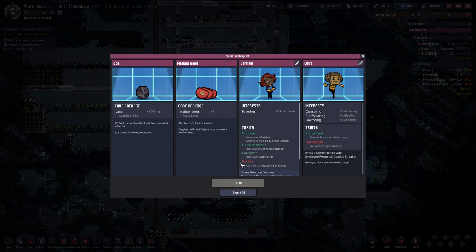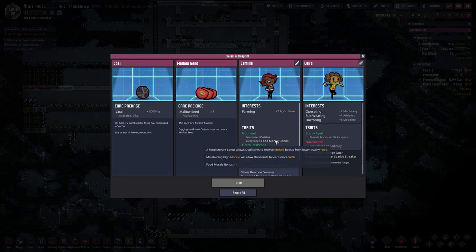We are doing pretty good on the oxygen front, so I'm happy about that. Let's see what we get on the old printing pod here. No dupe that we can use, although Camilla is pretty tempting. The only bad thing is she can't do attacking errands, but every other one I think can. She's a caregiver — good at medicine, increased germ resistance, and increased cuisine, and decreased food morale bonus. I don't know how that's a good thing.